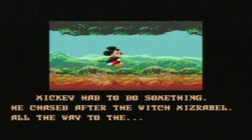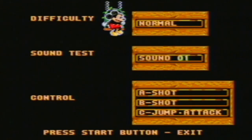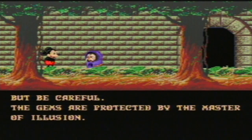The storyline is opening up — Minnie Mouse has been taken by the witch Miserable, and Mickey's got to save her, so we're heading over to that castle. The title is Castle of Illusion starring Mickey Mouse. I did try this on hard mode but I can't get past the toy level — it gets too hectic. You have to hurry before Miserable uses her powers of illusion to make herself look like Minnie. You must find the seven gems of the rainbow — they will give you the power to overcome Miserable, but the gems are protected by the masters of illusion.